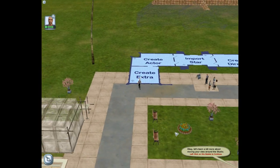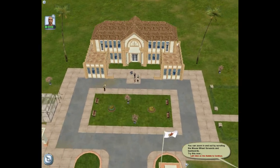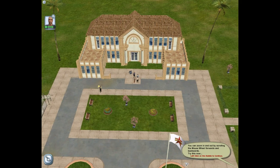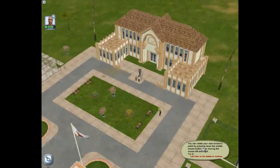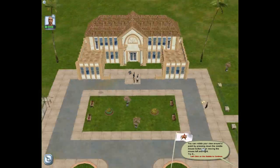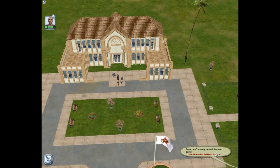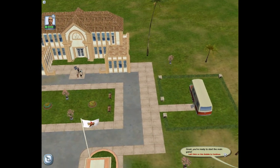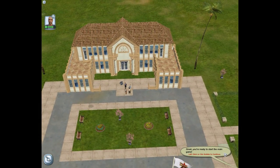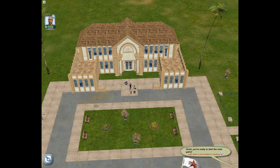Let's learn a bit more about moving your view around the studio. You can zoom in and out by scrolling the mouse wheel forwards and backwards. Try this now - do it to the music. You can rotate your view around a point by pressing down the middle mouse button, then moving the mouse left and right. I so can, I've got that. Now you know how to zoom and rotate your view. You now know how to interact with characters and find out information about them. You know about guiding streams and sparkles - I love those. You now have the skills to begin running your own studio.